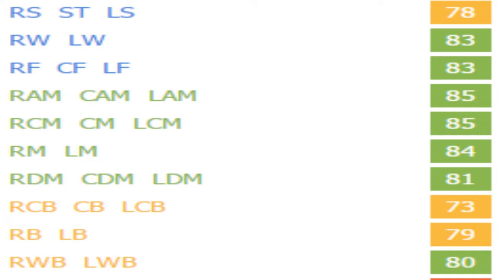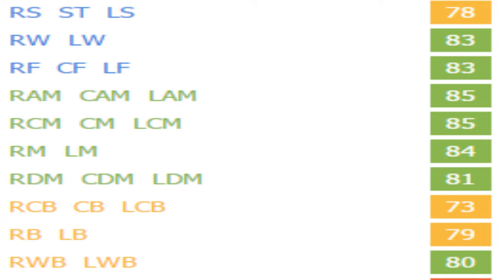He's also just very versatile in general: 83 as a winger, 83 as a center forward, 85 as a CAM, 85 as a center mid, 84 as a right mid or left mid, even 81 as a CDM, 80 as a wing back, 79 as a full back, and could even fill in as a striker with a 78 overall. So another very versatile player in the midfield that can play so many positions — very vital to many teams because of that. With that, a huge recommendation here. Love the combination of the dribbling and passing. I was very solid with him in both center mid and CAM roles.